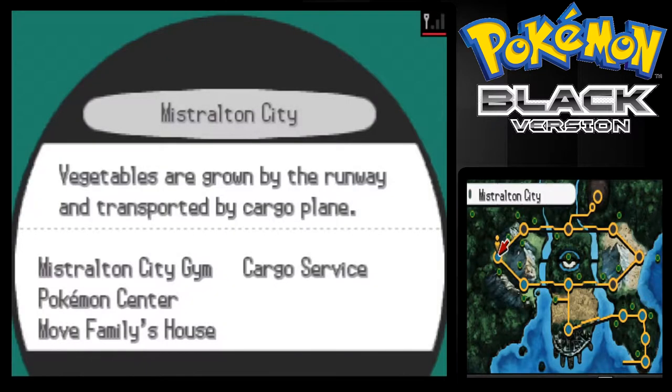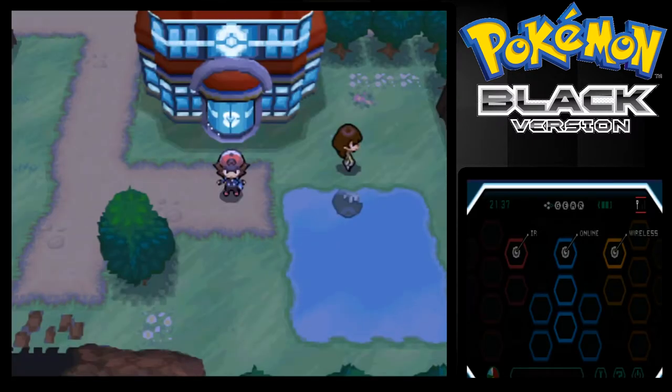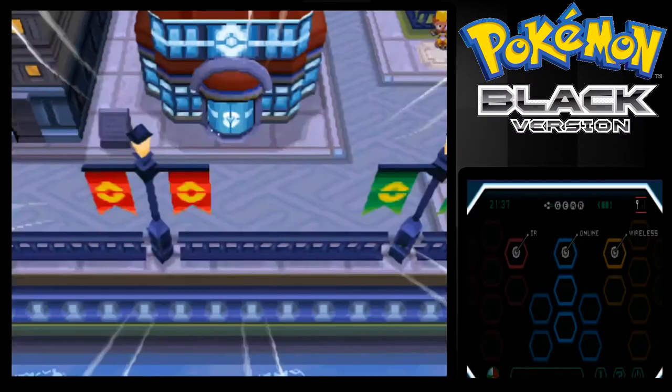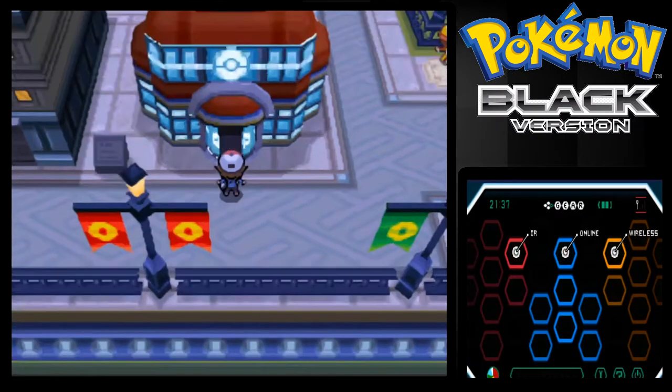So let's start by going into the PC to see, because that's where you need to go. I think I'm going to have to catch a Pokemon that can use Strength, because I don't think Patrat can. Let me get one of those out.